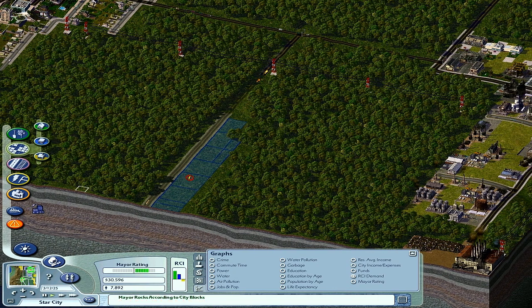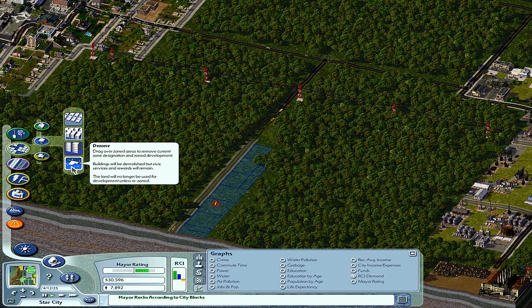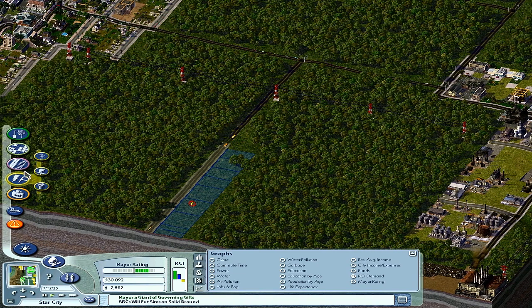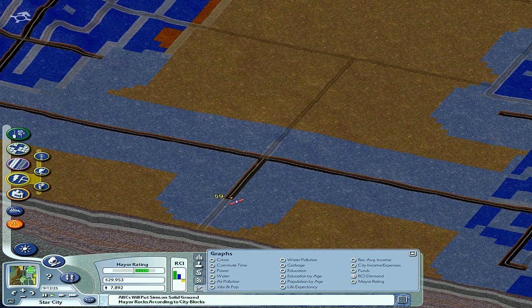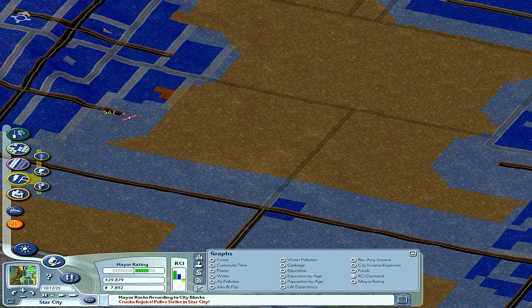Oops, I should have made it the full — hopefully that doesn't mess things up. It needs power. Screw it, I've got cash — dezone it, rezone it, and we'll leave that as it is for now. Just get one more pile on to it — it's going to need, oh, water is probably going to need to be sorted out. There we go — extend that out a bit, extend that out a bit.